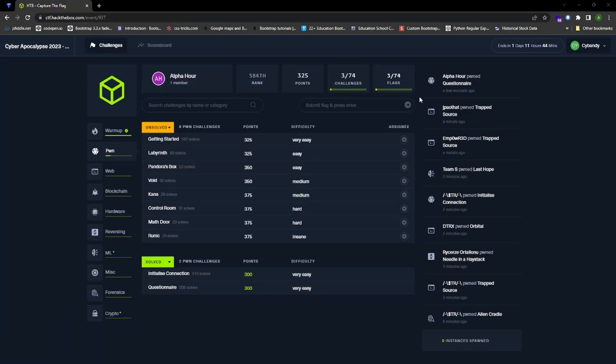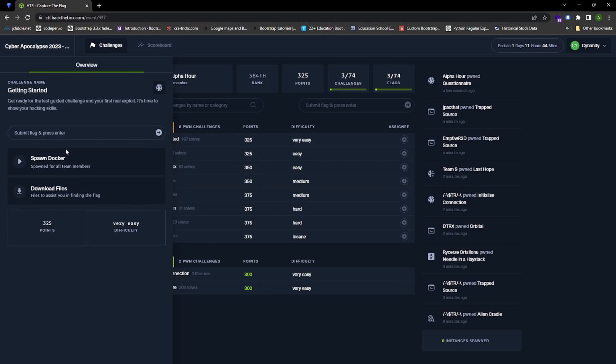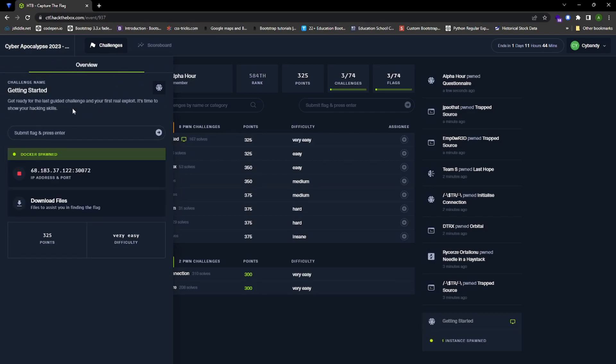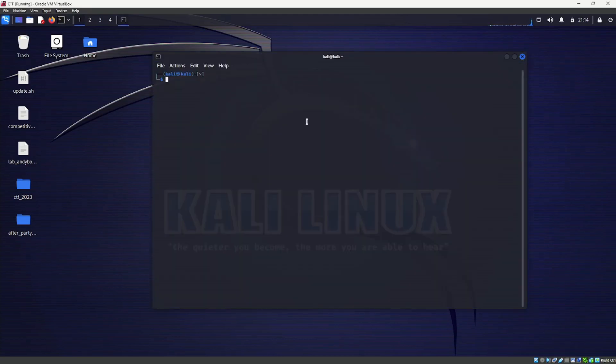Hello guys, welcome back to my YouTube channel. Previously I solved the box on questionnaire and I am still continuing solving the boxes I did on the Cyber Apocalypse 1 2 3. The description reads: 'Get ready for the last guided challenge and your first real exploit — it's time to show your hacking skills.' So yeah, maybe it's time for us to show what we are made of.